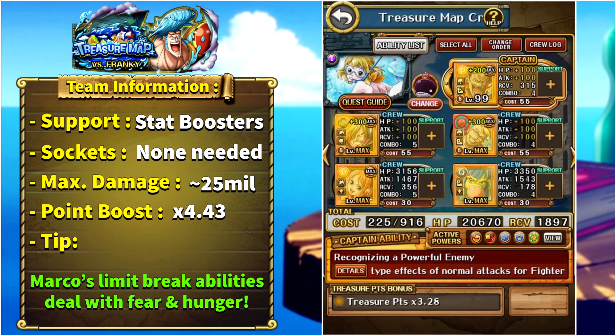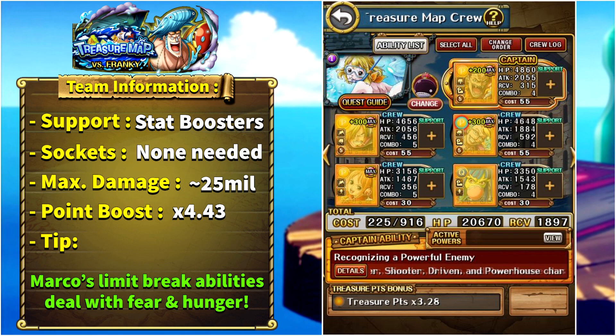My team for beating Carrot uses V2 Katakuri as double captain because he is boosted by 1.35x. For subs I'm using Muliwara and 56 Sanji — Sanji is mainly here for boosting, but if you activate him in stage two you'll get the boosting and increased chances of matching slots. V3 Marco is extremely important because with his limit break abilities he can help you resist hunger and fear. Nummy, if limit broken, will resist special bind and remove it from everyone else while also giving you a chain lock to not be affected by the attack down.